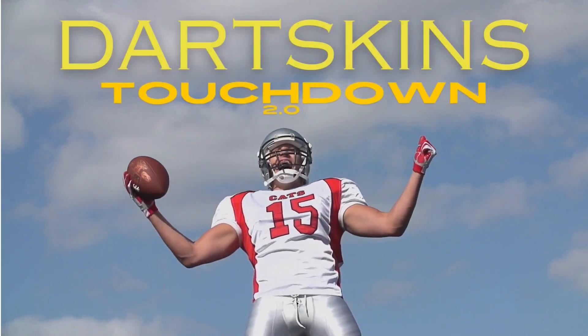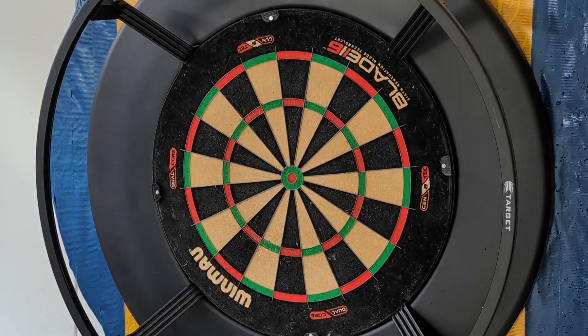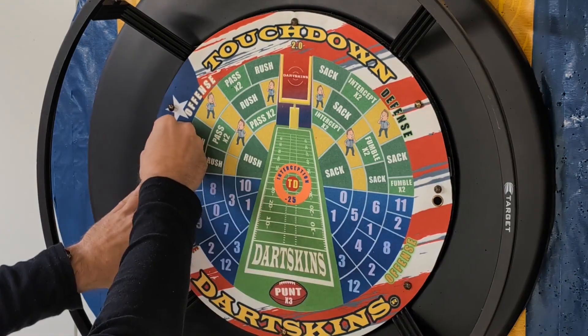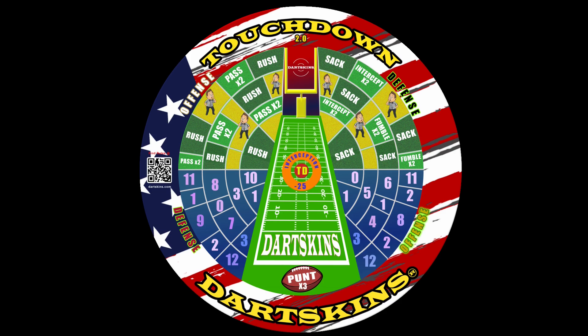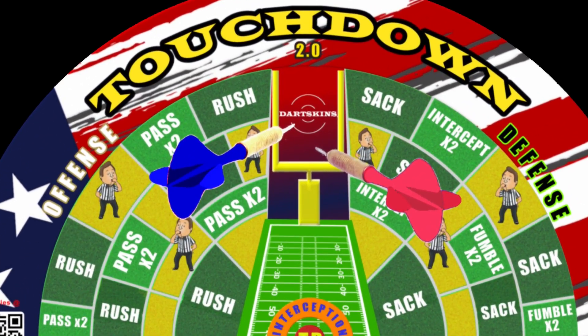Welcome to the exciting world of Dartskins Touchdown. This fast-paced game is perfect for one-on-one challenges or team play battles when turns are shared. Each player or team will throw one dart at the Dartskins logo, and the player or team who lands closest to the center of the Dartskins logo will choose to go first or second.